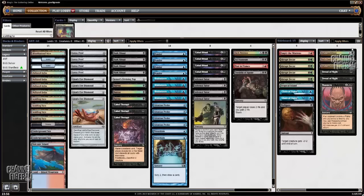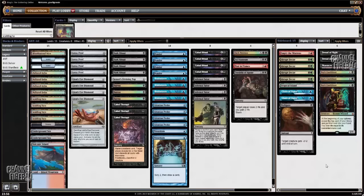Then we have three Dark Confidants. Many people used to play Carpet of Flowers or Xantid Swarm. I don't like Xantid Swarm because this deck already has three Duress and one Cabal Therapy to get rid of counterspells. Carpet of Flowers is also sometimes unnecessary — against Miracles you don't need more mana, you need action and more discard spells for their Flusterstorm and Force of Will. Dark Confidant is just great because people will board out Swords to Plowshares and you just get them with Dark Confidant and then win.